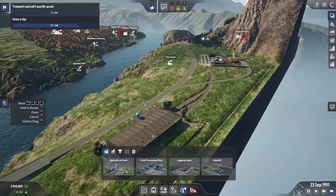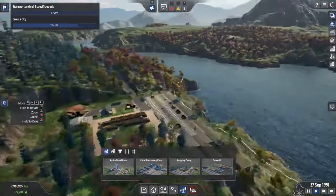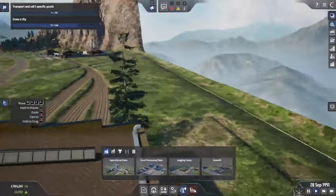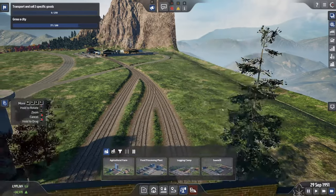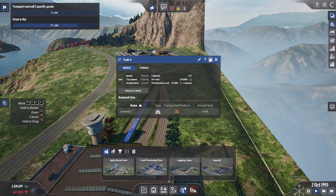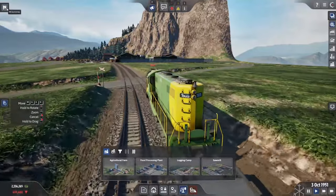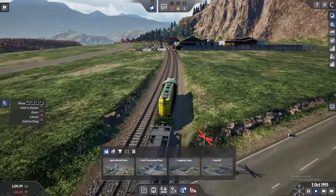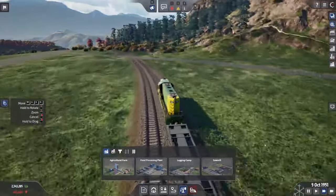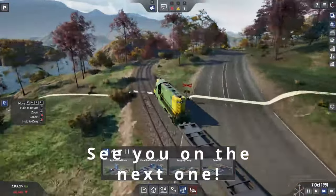Before we end I want to look at the train again — I really like the aesthetic. Let's find a train going by. There you go. I would suggest checking this out — the demo is free to play on Steam right now. It will be available fully on October 24 and it is quite fun. Please check it out, and thanks for watching — see you on the next one, peace.